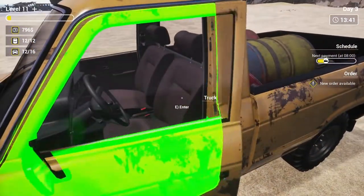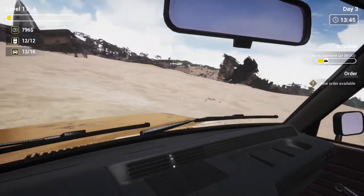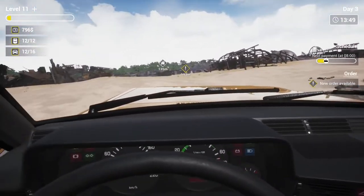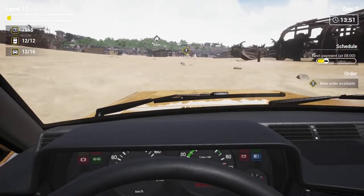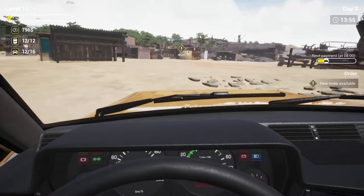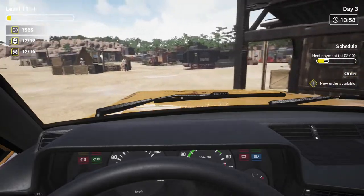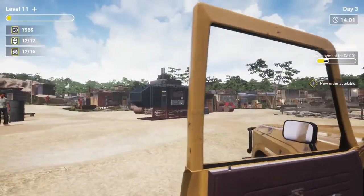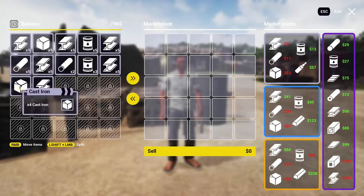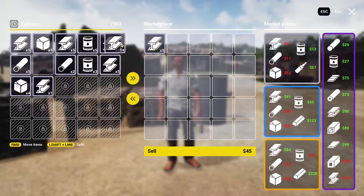Let's go down to the salesman. We do have new orders available as well. In the marketplace, let's sell — I think we've got mostly steel here, haven't we? Let's sell some of this.